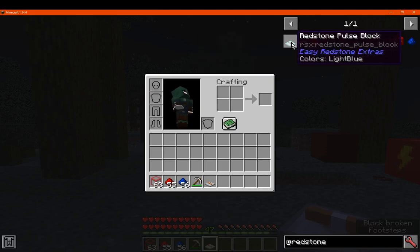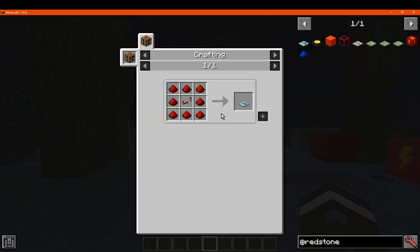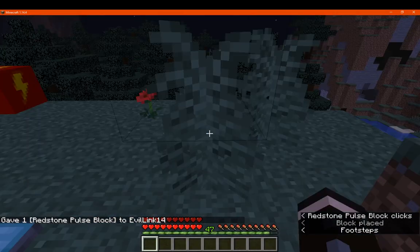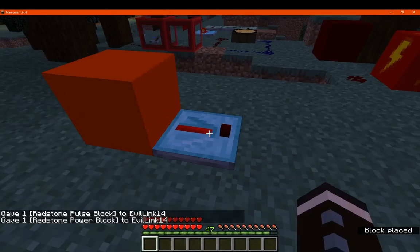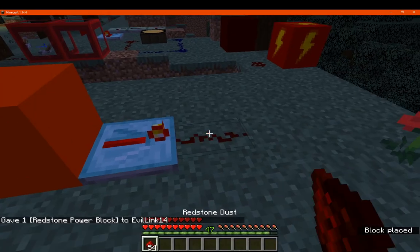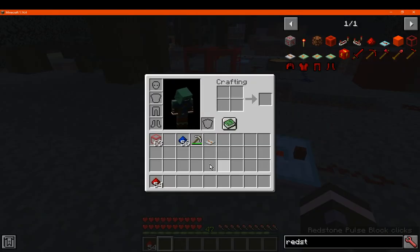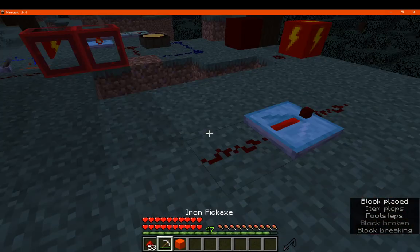We'll just go with some of these here. So you've got the redstone pulse block, which is just redstone dust and a repeater. Pretty much what this does is it will send out a signal to basically pulse. If I just happen to put a power block here with some dust, it'll pretty much just pulse the signal from whatever source you've got, hitting it from one end and then the other.